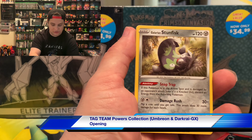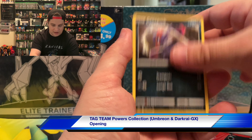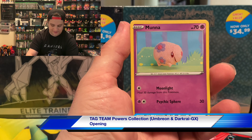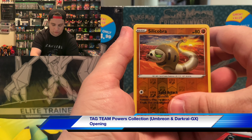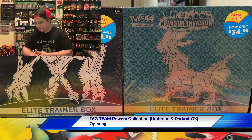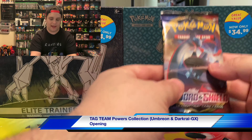Energy, Team Yell Grunt — opening up the last two Sword and Shield packs. Glarian Sunfish, Croagunk, Silicobra, Minccino, Wooloo, Silicobra again, and Cinccino — nothing too crazy there.